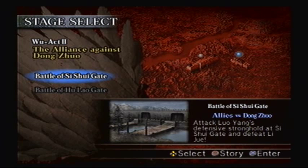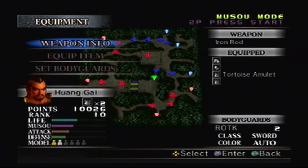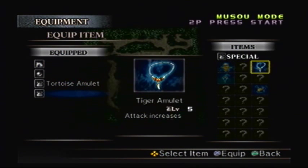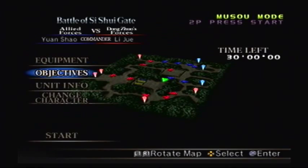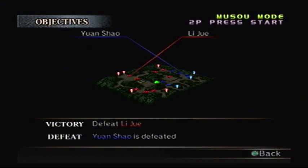So in this act we only have two levels: the Battle of Xi Shui Gate, and then the Battle of Hulao Gate. We're obviously gonna go to Xi Shui Gate first. Now remember, we did upgrade a few ranks, so now we can actually equip two items instead of just one. In place of the Tortoise Amulet, I'm gonna go with the Tiger Amulet. It's level 5 and it'll increase my attack. Of course, my bodyguards are exactly the same. Our objectives are: defeat Li Zhuo, and if Yuan Shao is defeated, we lose.